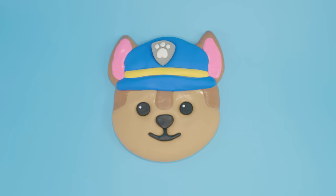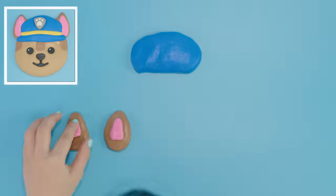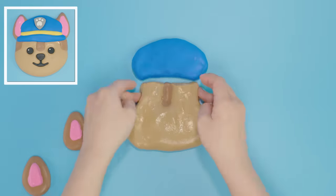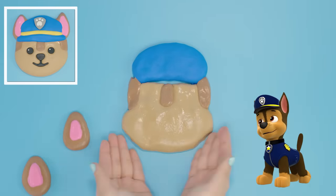Let's make Chase now. First, we'll do his ears and his blue hat. Now let's make his brown fur. Stand back! Pups at work!